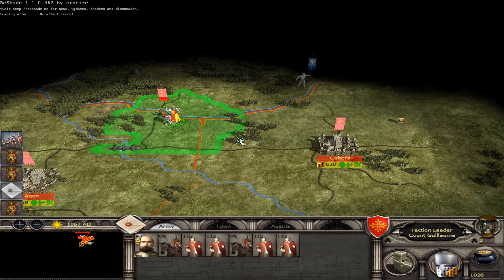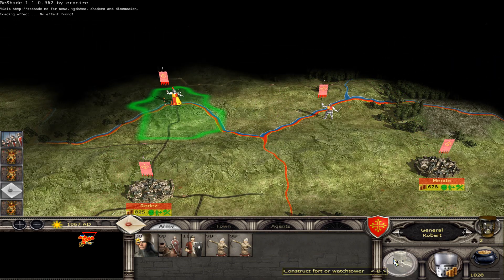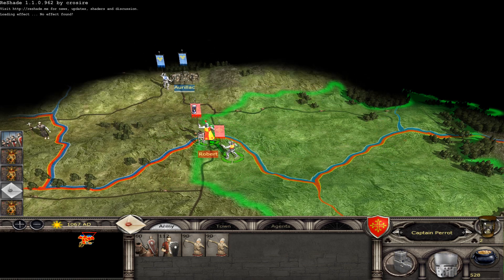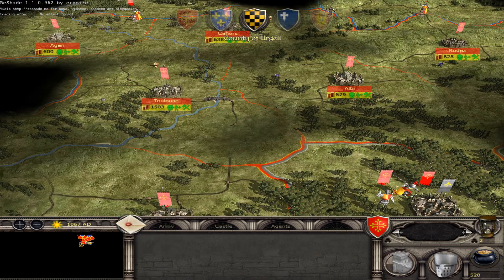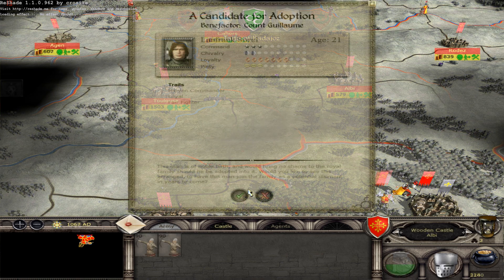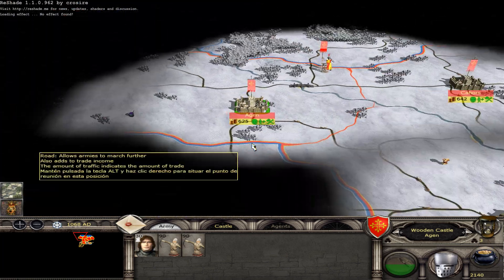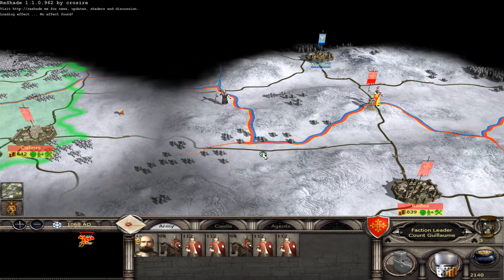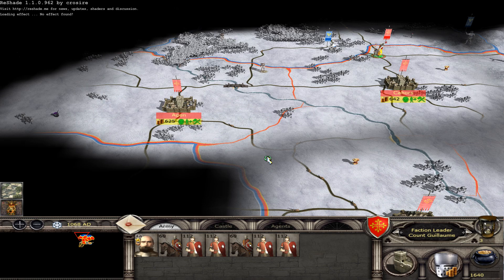I want a watchtower here. The Frenchmen appeared. I want a watchtower over here as well. My forces are now at 1,200 men. It looks like they were ambushing here.